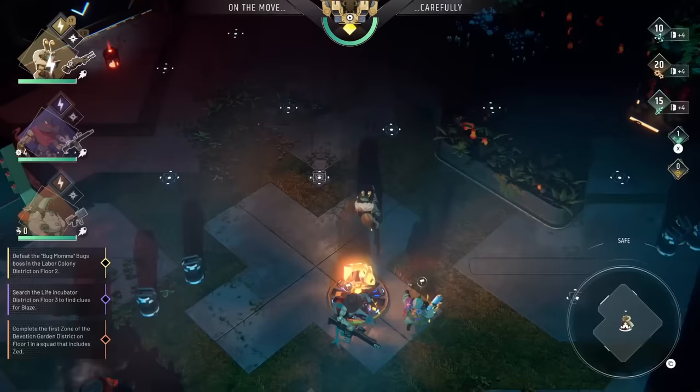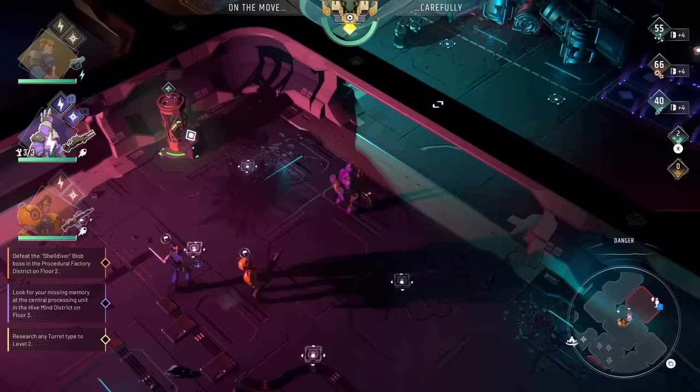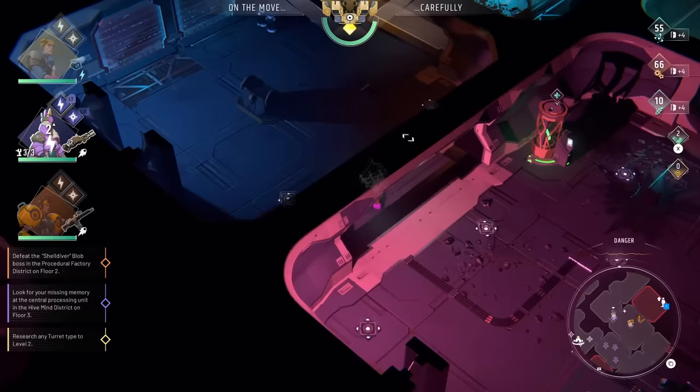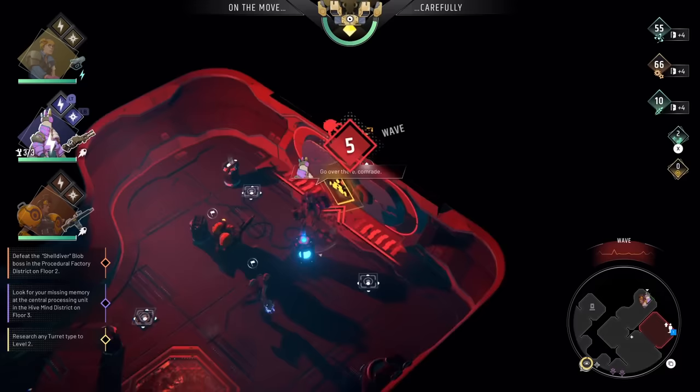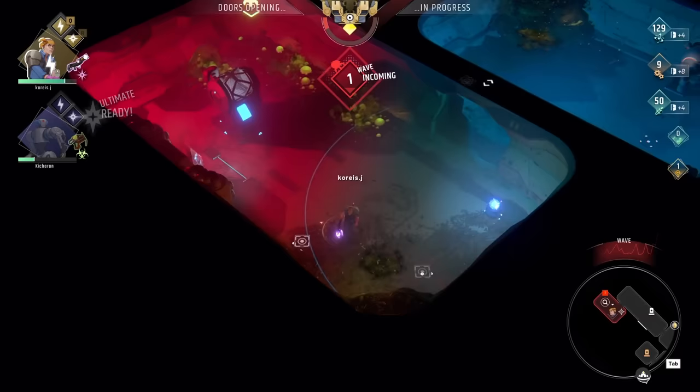The tower defense elements depend on managing a simple but well-implemented economy. Every time you open a door, you gain industry, science, and food points. Industry is spent both on building turrets and activating resource generators. Science is used at research terminals to unlock and upgrade new types of turrets. And food is used to purchase health packs and character buffs. Do you want enough points to build one more turret? You're going to have to risk opening a door to get it.